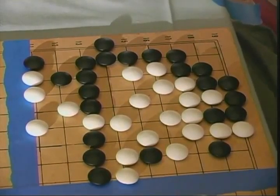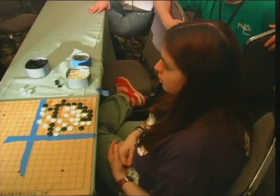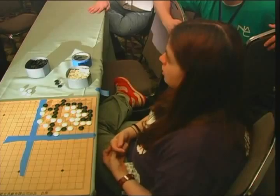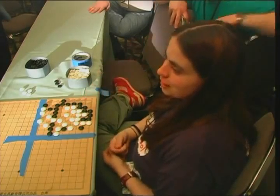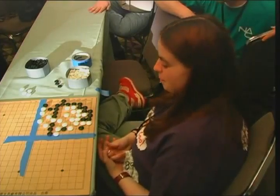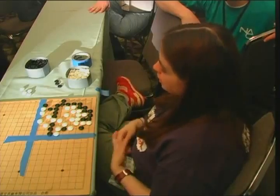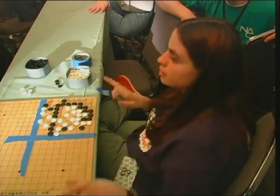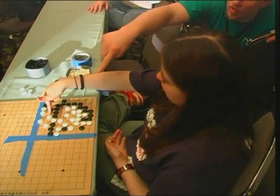We're near the end. Let's take a time out — what groups are alive and what groups are dead? This black group is alive, this black group is alive. White groups: these are alive, this one is dead. What spaces does no one own? These four and this one. What about these corners? We've decided the remaining black groups are dead, so this counts toward white.